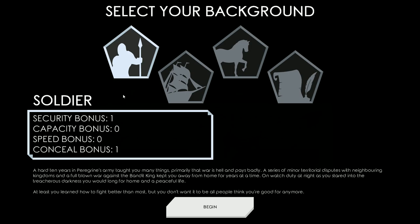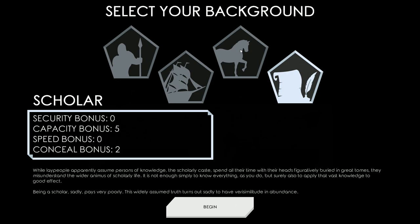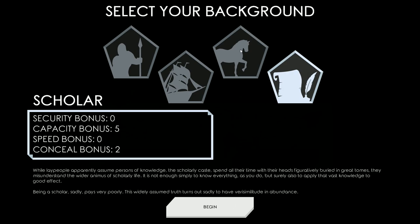Looking at the stats: security, capacity, speed, conceal. I like the security and conceal, but the speed bonus is pretty useful too. We're going to take the stable hand and go for the speed bonus, because based on a little bit of playing I did last night, I think speed would be very useful. Let's get started.